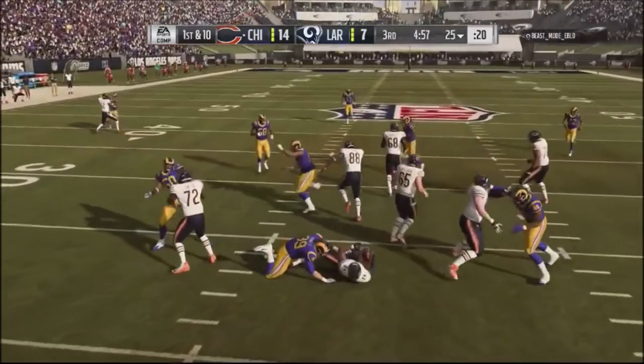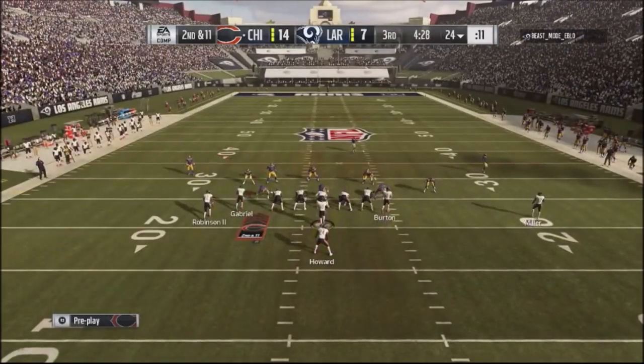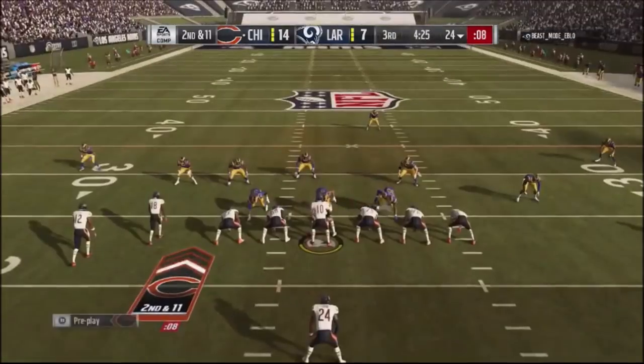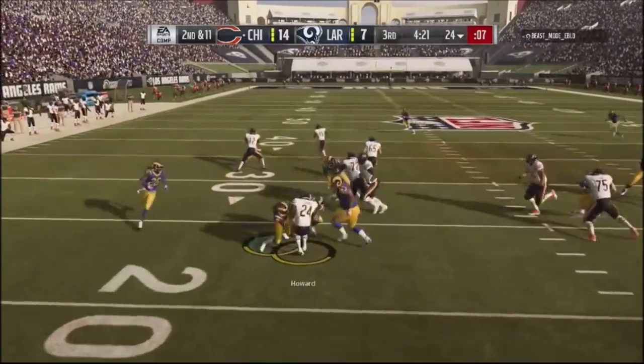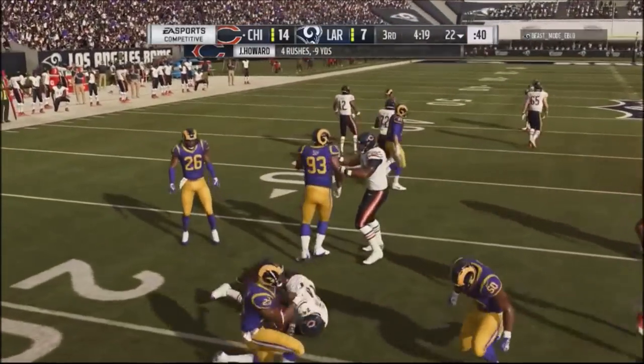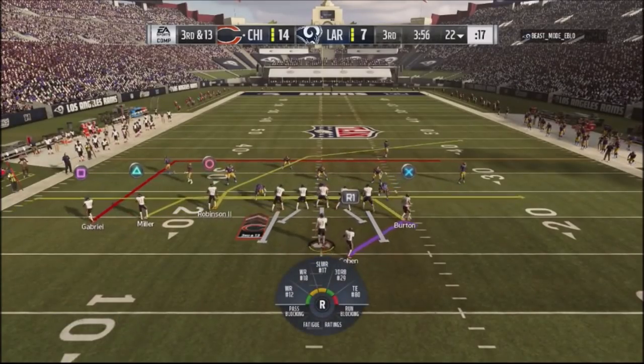Going to the lead draw in the second half — this guy's got a really stout defensive line: Sue, Aaron Donald, and Brockers. I couldn't get any push. Look at this outside run just completely bottled up. He put me in passing situations I did not want to be in.